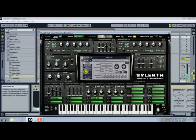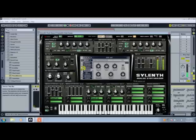Let's go ahead and add chorus on the effects rack. We can also add a phaser. Try decreasing the LFO rate a little bit on the phaser.